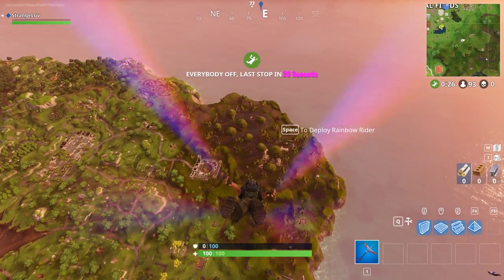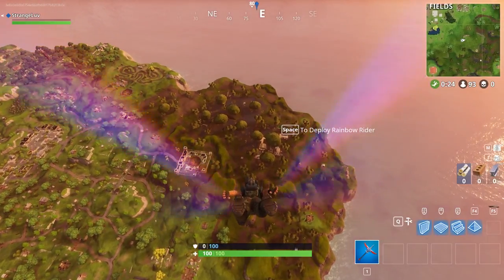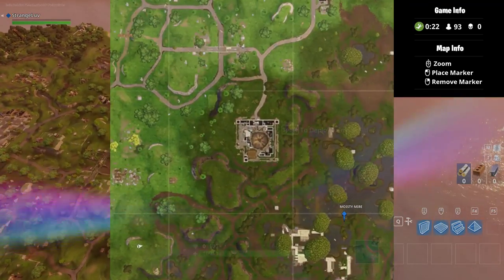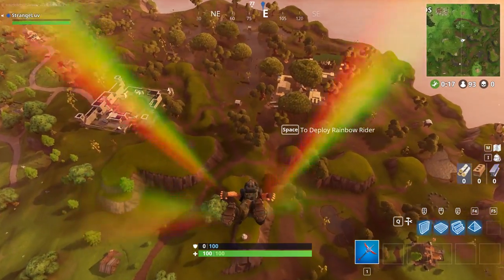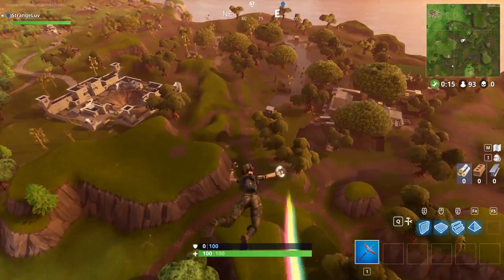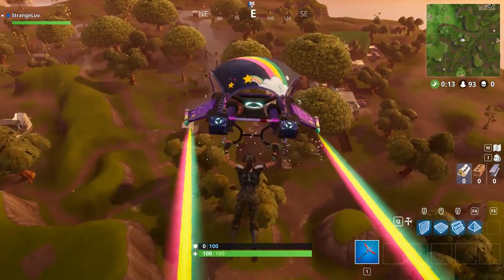If you're familiar with the Season 4 map changes, then you probably already know that there's a crashed helicopter near the green screen movie set in Moisty Mire. To the northeast is an overturned ice cream truck that you may recall from the challenge from Season 3. The bench is located further west.